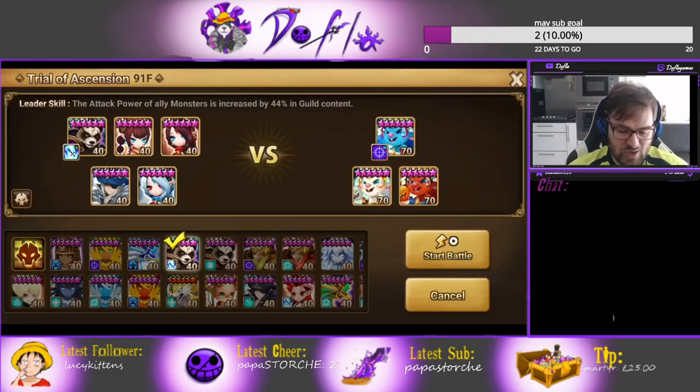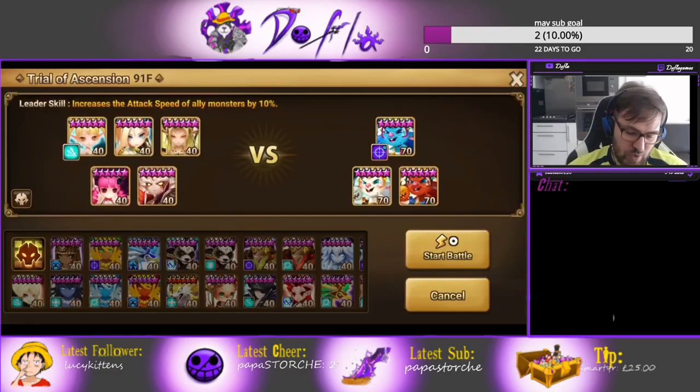Now what team am I using? Don't worry about that team - this is the team I use the most. I basically can auto everything, and now you're thinking, wait, that's not free-to-play. True. This is my team though, and I'm now gonna show you how you can replace some of these units, one by one. If you have these units though, use them because they are really crazy.